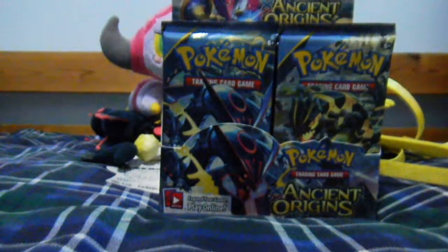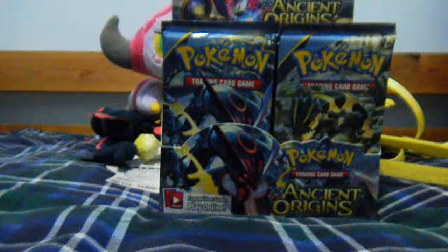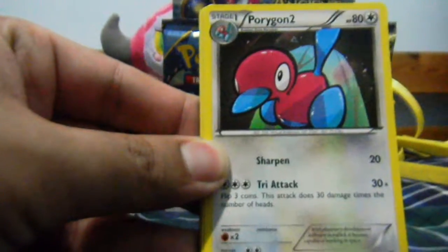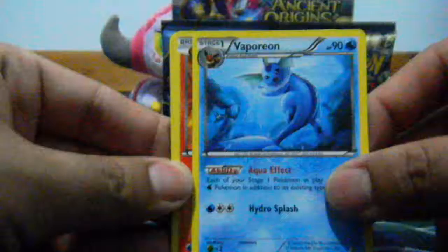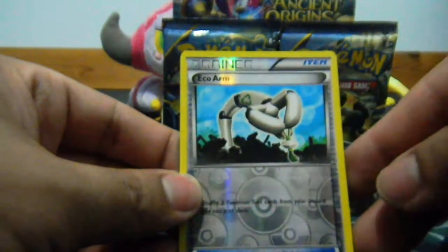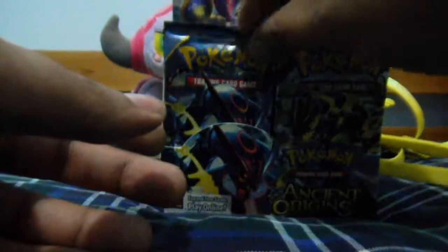We're going to start with the left side first. First pack of Ancient Origins — let's see if this box can do any good for me. FYI, if you hear something like a running sound, it's my fan, because it's pretty hot here. So we start with Paint Roller, then Porygon 2, then a Vaporeon, Larvesta, Porygon, Persian, Eevee, Unknown. Reverse is an Eco-Arm, which is Uncommon, and a Registeel as my Rare.